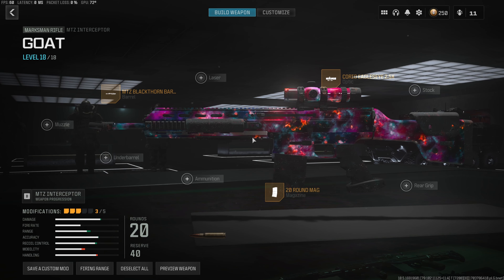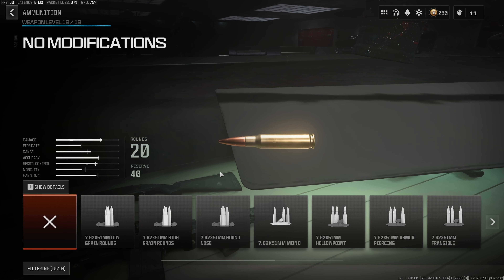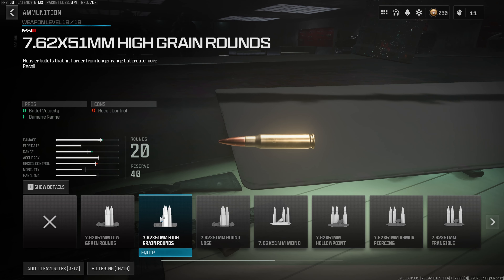Back into the build — for the fourth attachment, we want something to increase that overall damage range. So we're going to throw on the High Grain Rounds. As you can see, this is going to massively increase our damage and range — 15% to both the effective and minimum damage range, as well as the bullet velocity. This will cost us a little bit of recoil control, but since this gun is a semi-auto with a slower fire rate, it pretty much automatically recenters itself, basically giving this gun zero recoil.